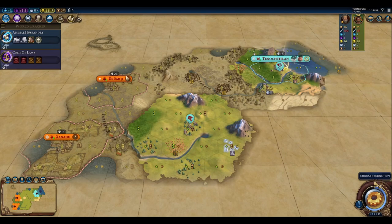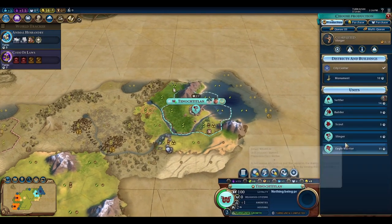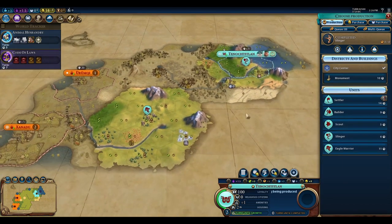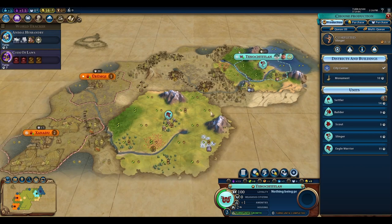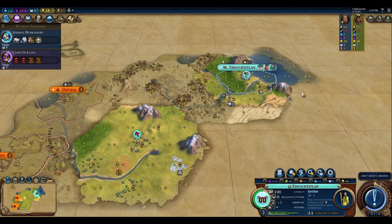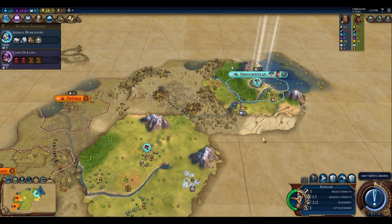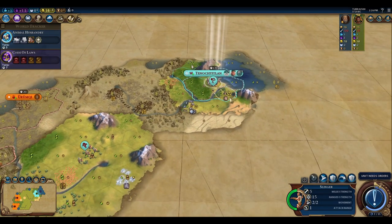Mongolia settled along this river and coast. We've got our slinger and Pingala is one turn away. A lot of players would build an eagle warrior second and go aggressive right away, but the problem with that is loyalty issues holding the captured city. I prefer settler second, then turn out eagle warriors — it's easier to hold loyalty with a second city pressuring that.